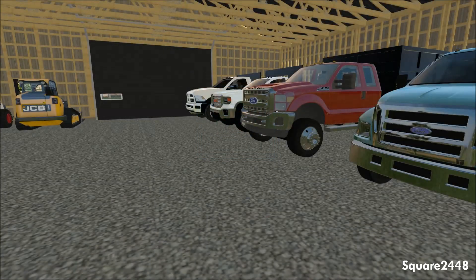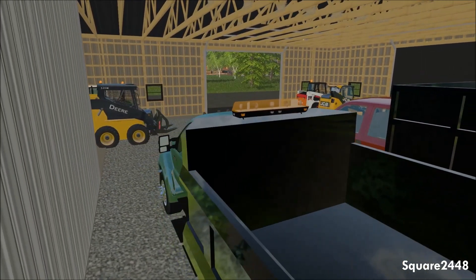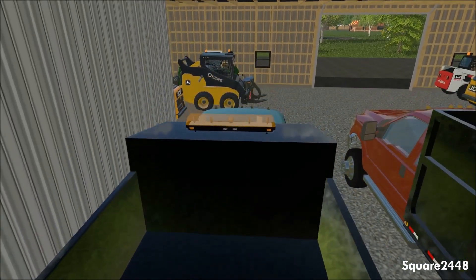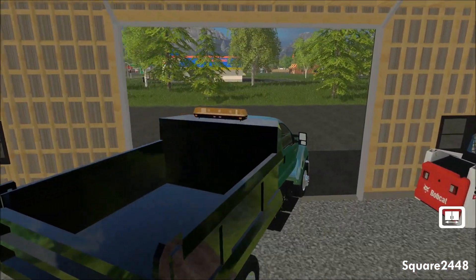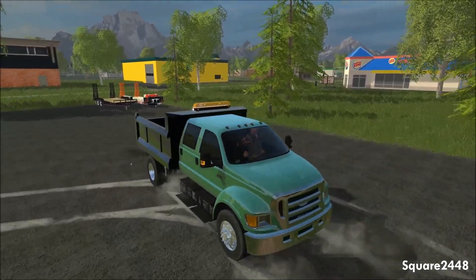What's up guys, this is Square2448 with a Farming Simulator 2015 video. Today we will be taking out the F-650 dump truck with the JCB tracked skid steer, and we will be doing some tree work for the bank. Let's get started by starting up the F-650 and hooking it up to the trailer which is outside. This was requested — to use the F-650 and the skid steer.